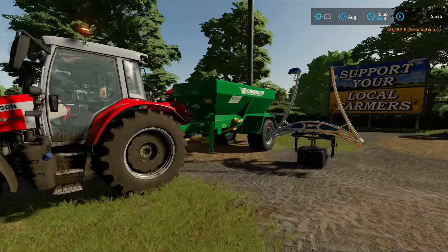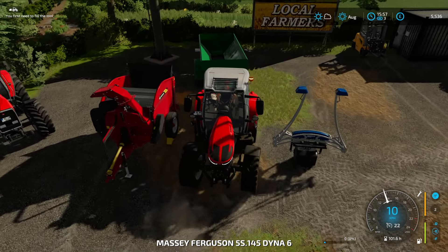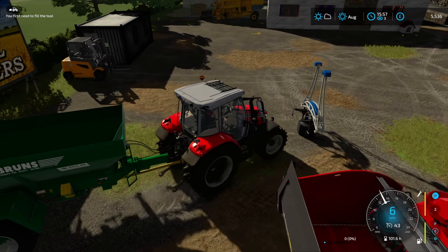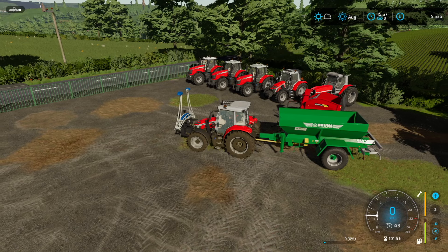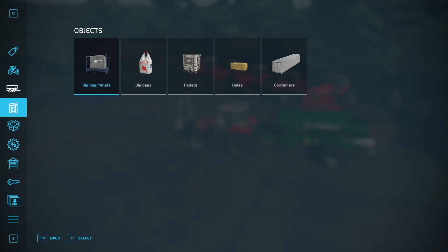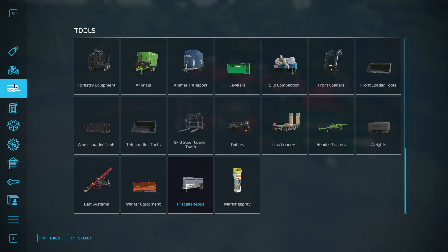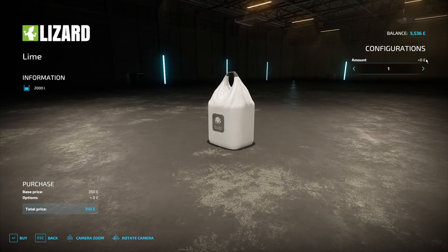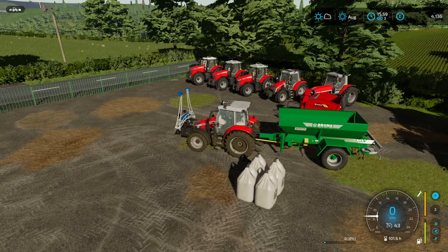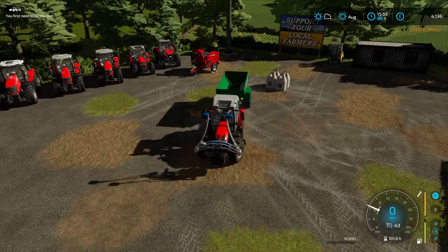We'll connect to this - I don't think we'll use the 5S for the lime spreader as it'll be quite heavy once loaded, so we'll switch it over to the other Massey. I believe it was 8,000 litres needed. We might actually just sell that because we've got loads of slurry - I try to use as much of the green as possible. Lime is very inexpensive, so we'll get the 8,000 we need and it should go quite far. We'll get these filled up and see you in the field.